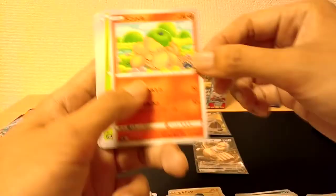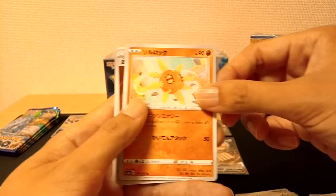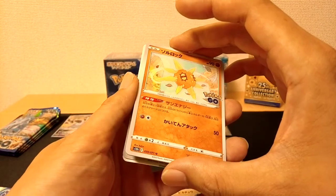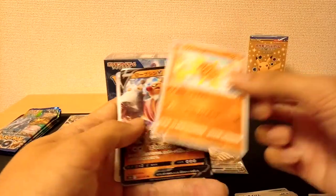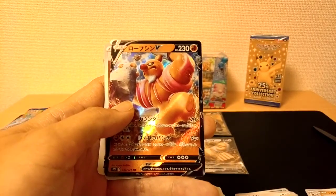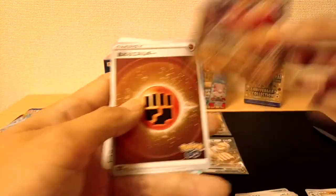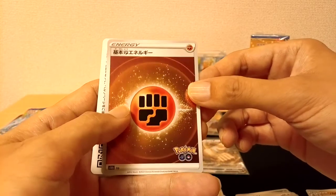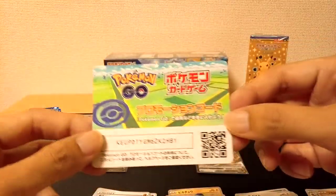We have ourselves a Numel, Spinarak, Lunatone, Solrock. Oh, there's a card stuck behind here — what could it be? As you guys heard from the last video, it is hot and humid here in Japan so a lot of these cards tend to stick together. This card is actually not worth much whatsoever, but I've been missing it from my base set, so that's a good hit. I can actually put this in my binder now. And we have ourselves a Fighting Energy.